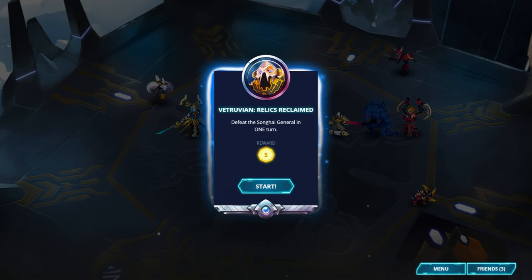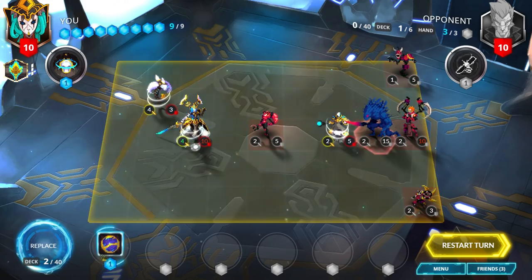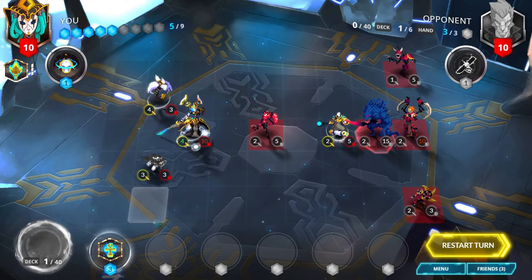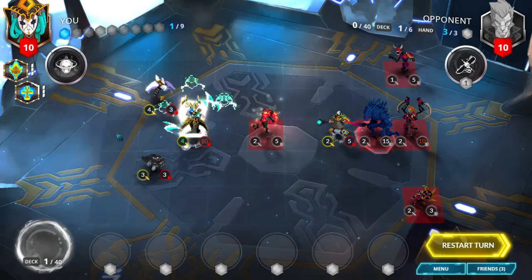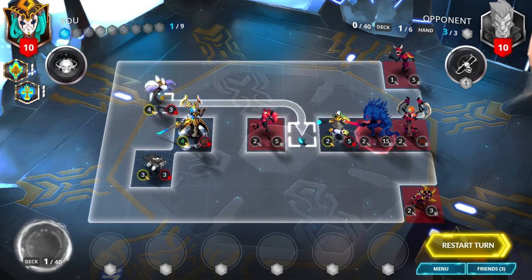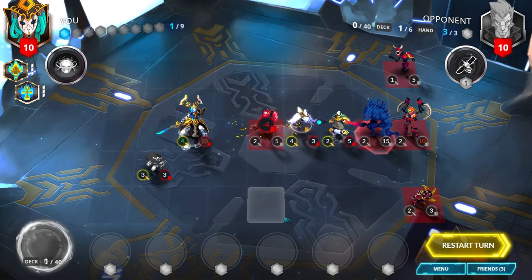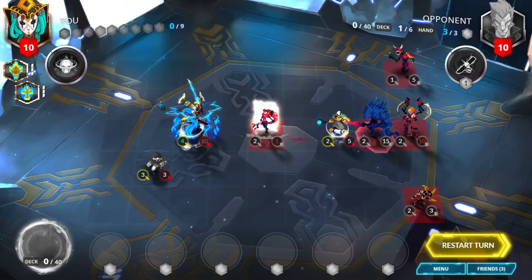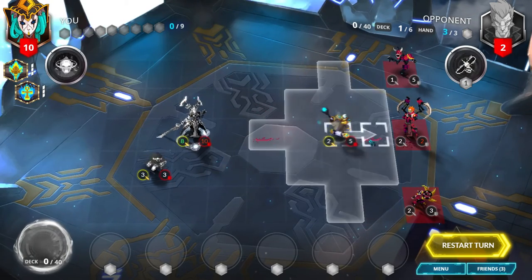Vitruvian, Relics Reclaimed. Defeat the Songhai general in one turn. The trick here is you have to replace a card first - go ahead and replace it and you draw an Artifact Hunter. Play the Artifact Hunter anywhere and draw a Wildfire Ankh, then play that on your general. Now play Psionic Strike's bloodborne spell. To draw one more card, you need to make your Windstrike die by attacking the Scarlet Viper using its backstab ability - fly right behind the Scarlet Viper and attack it. Your Windstrike will die and you'll draw Aurora's Tears, which you can play. Your general will deal even more damage to destroy the Whistling Blade, deal 8 damage to the enemy general, and your Imperial Mechanist can finish it off.